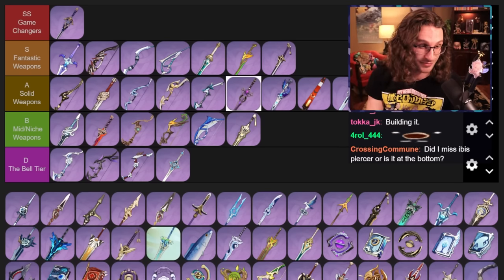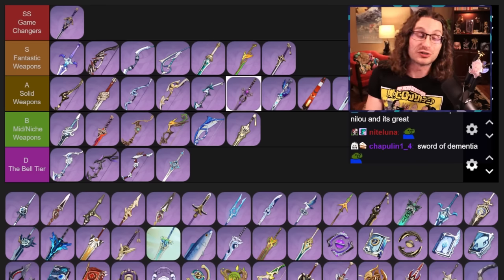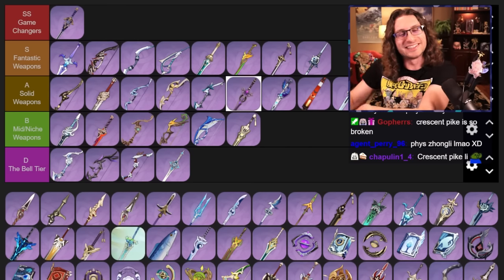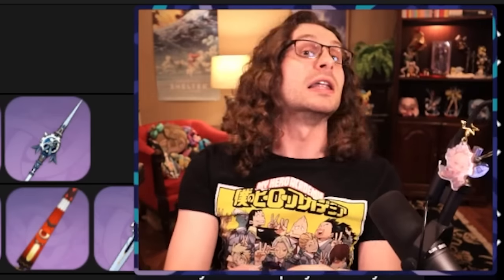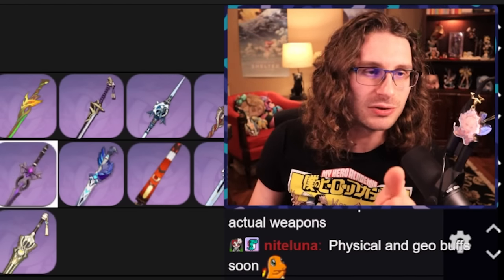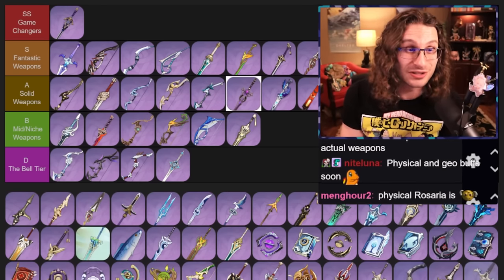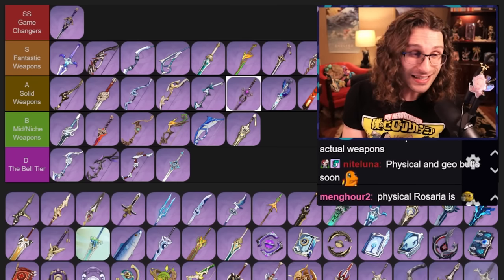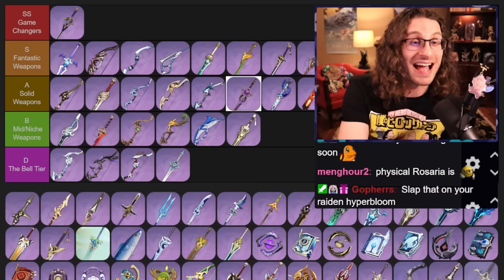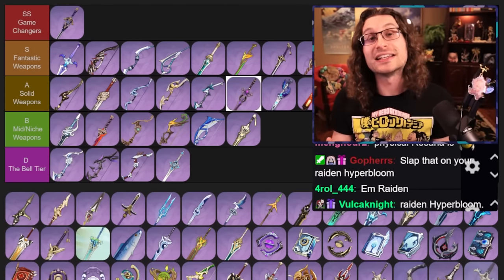Let's get started with the polearms. Crescent Pike — physical damage polearm. Physical damage is kind of a meme, but this weapon is actually kind of broken; it's really good, it's just that physical is a meme. Dragon's Bane — putting this one in Fantastic as well. Dragon's Bane is saucy. It's a really good free-to-play option for characters like Hu Tao, Xiangling, Thoma Burgeon to stack EM. It's good for Raiden Hyperbloom to stack EM. It's not fancy or flashy, but it is very good and you will love having it on your account.